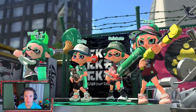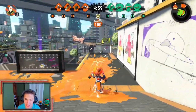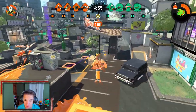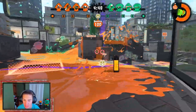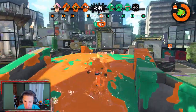Hopping into our first match here, we're at The Reef - this map is pretty cool, decent size, I like it. We're using the splat dualies, probably one of my favorite weapon classes. They have good fire rate, the range is eh, but the big part is you can roll - if you're shooting and hit B you can actually do a roll and dodge out of trouble.